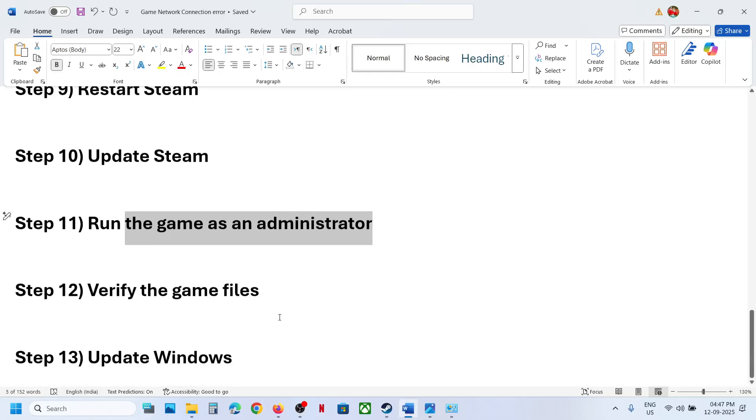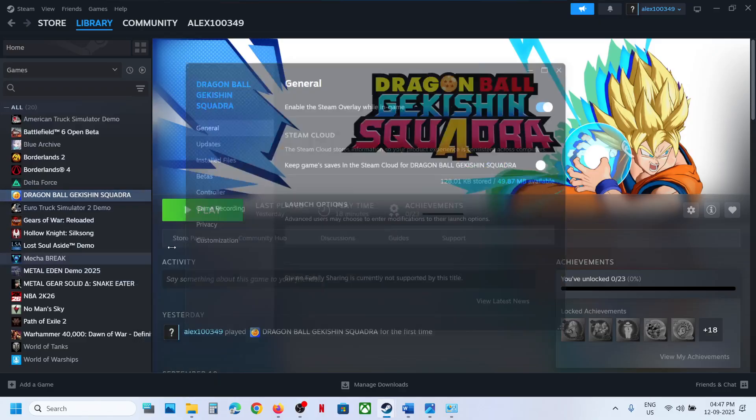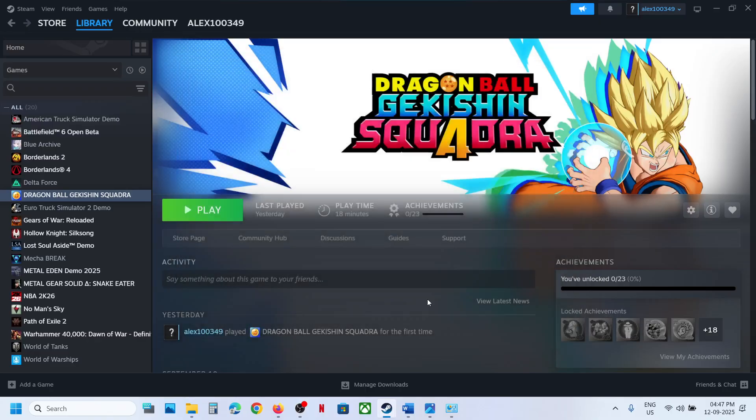The next step is to verify the game files. Right-click on the game, select Properties, go to the Installed Files tab, and click Verify Integrity of Game Files. Once it is 100% complete, launch the game.